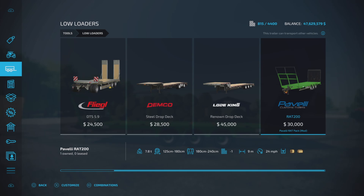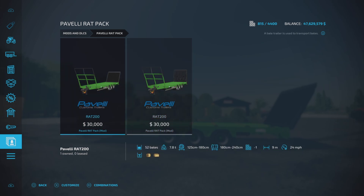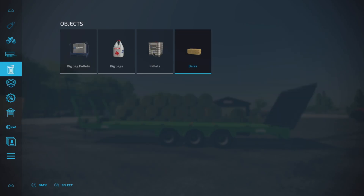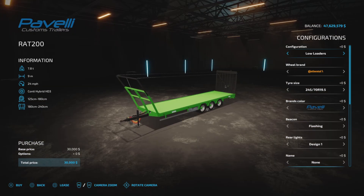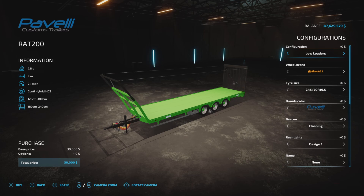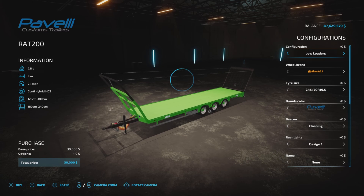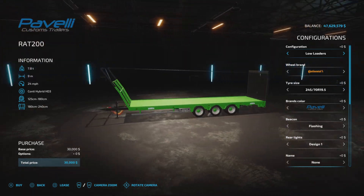So this is exactly the same item. In mods and DLCs we have two of them — one appears to be a low loader and one appears to be a bale loader. However, if you choose the low loader one, it does start out as a low loader but you can switch it to a bale loader. So in essence they're both identical. One just starts out as a bale loader if you go to bale loaders, and one starts out as a low loader in low loaders.